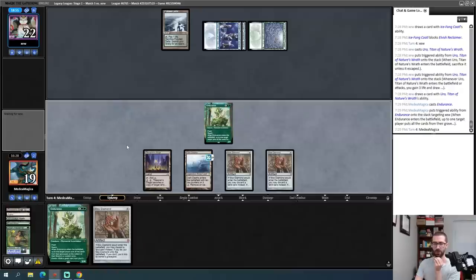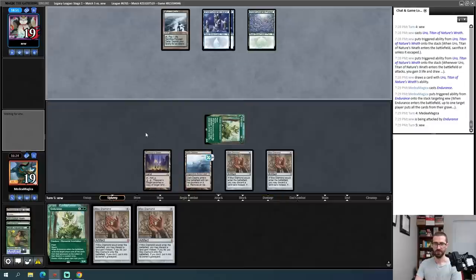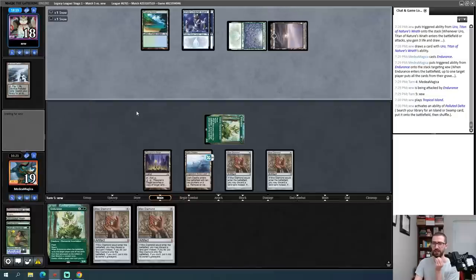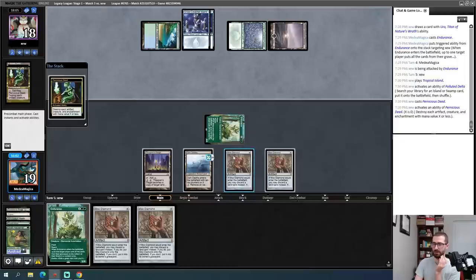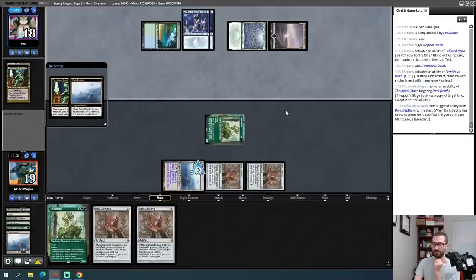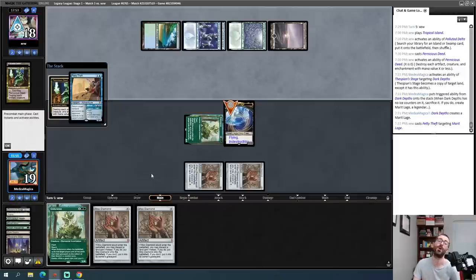I take three damage for tapping Maze of Ith on my turn — fine. The Cavern Harpy bounces back and my opponent does the whole Brazen Borrower thing. They can junk my Mox Diamond — I believe I am dead. I'll block with Endurance — that's 13 total so I can Maze of Ith the Brazen Borrower and stay alive. I'm at one — I'm one damage short of killing my opponent because this can only block creatures with flying. I was dead either way. GGs.